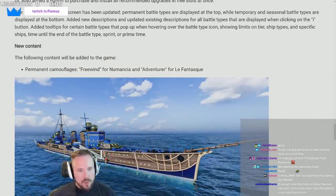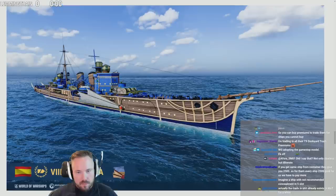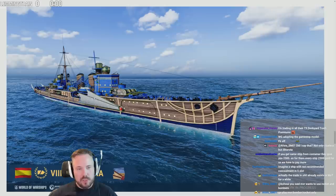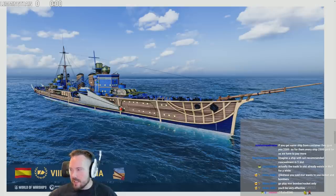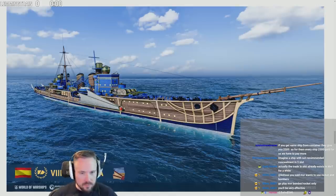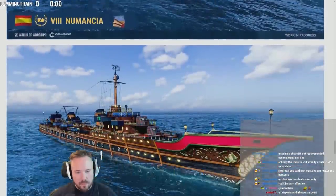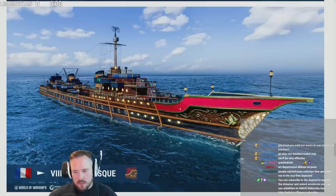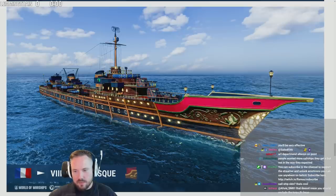New content: permanent camos — Free Wind for new Mancha and Adventure for Lefantasi. This looks really cool but I wish it was more sailboat-themed — if there was more sail aesthetic I'd like it more. This other one is pretty cool as well, though I'm not sure about the red bow. I think the pure wooden hull all the way through would have looked much better. I like the look of the wood otherwise but the turrets are a bit iffy.